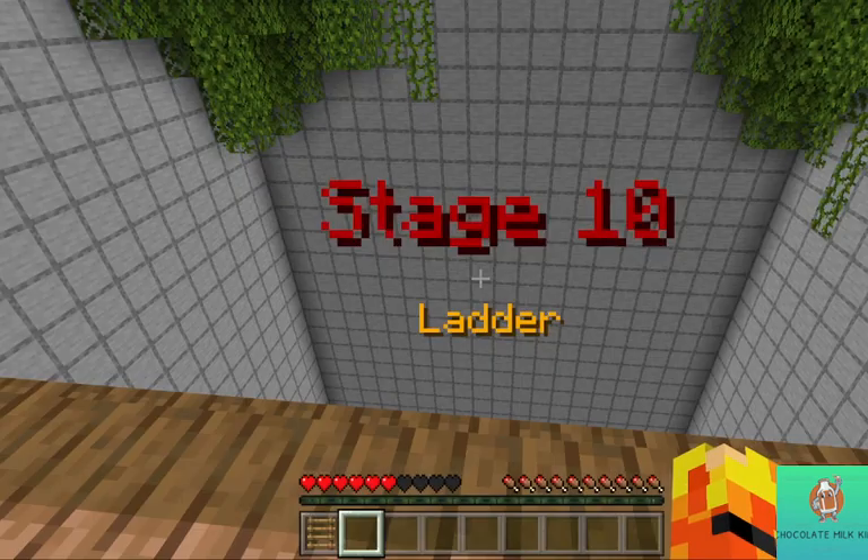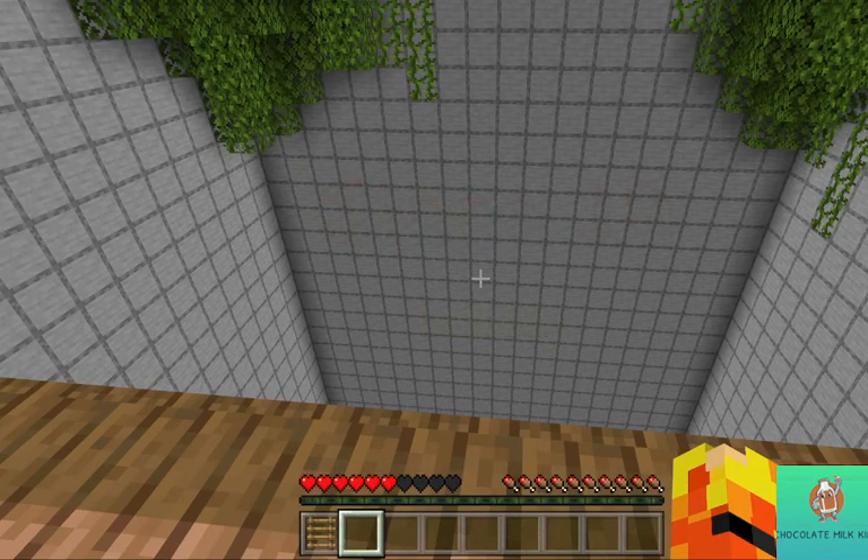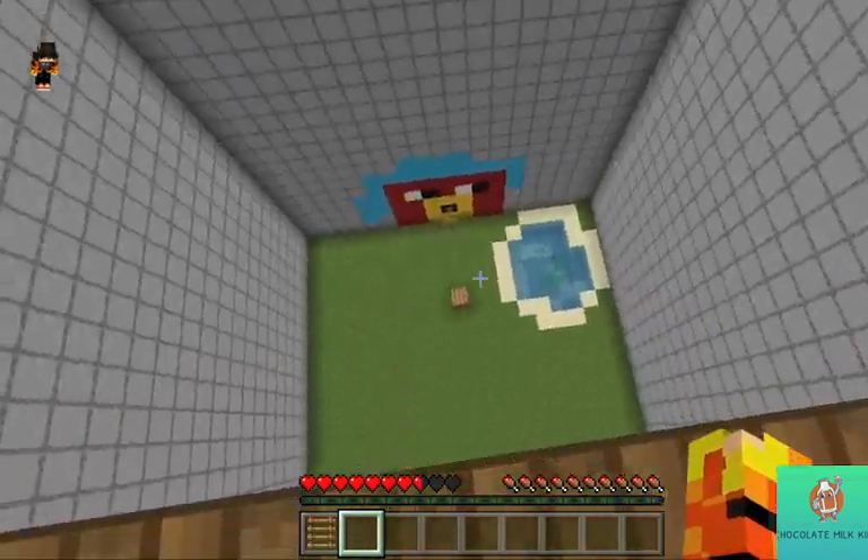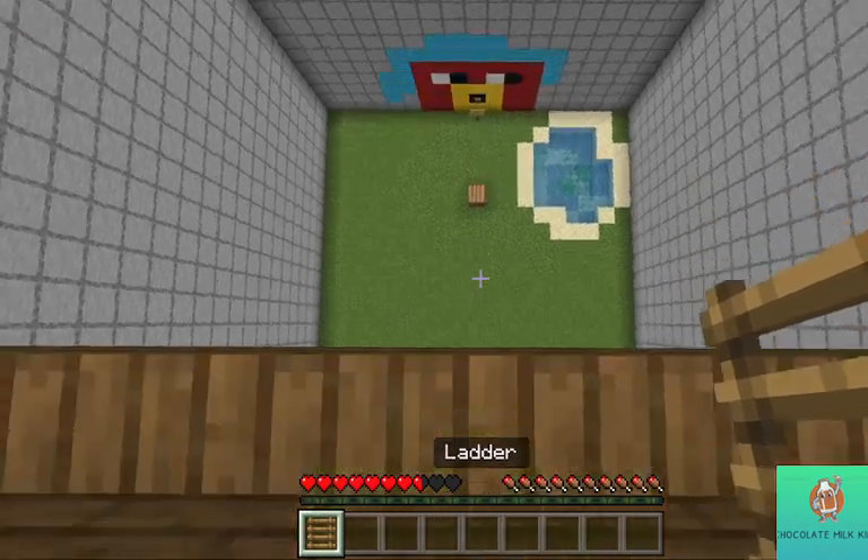Hey guys, welcome back to my video. Today I'm going to be showing you the easiest way to do a ladder clutch. As you can see, I have an entire setup. Just say you're in a situation where you're on a high place and there's a block down there that you need to turn ladder clutch on.